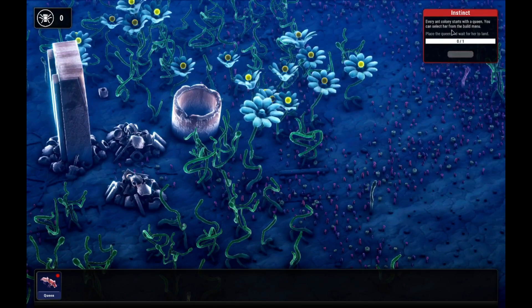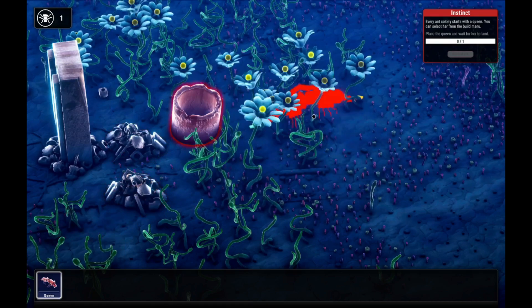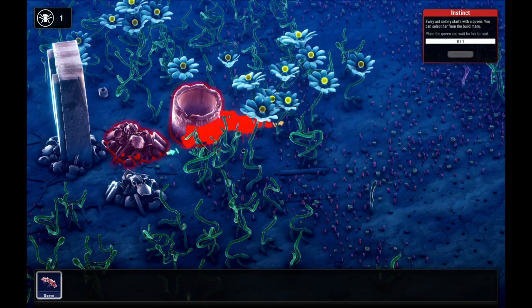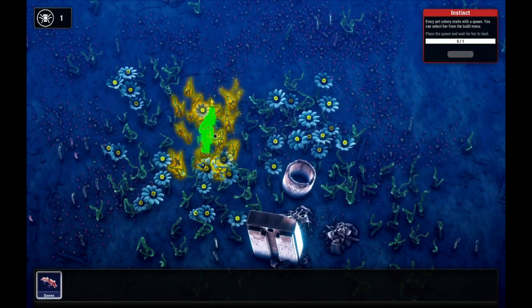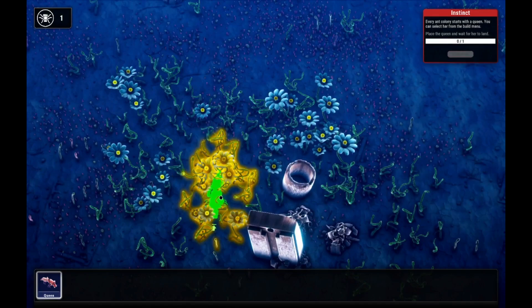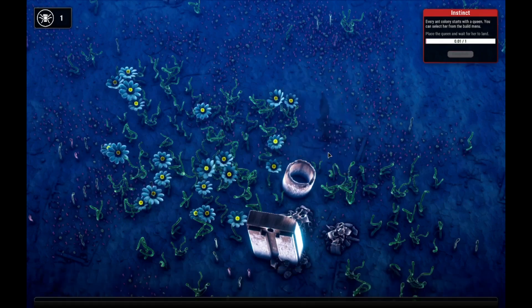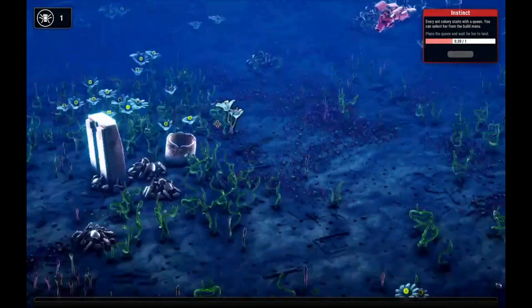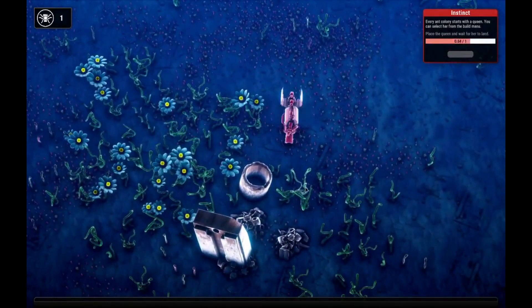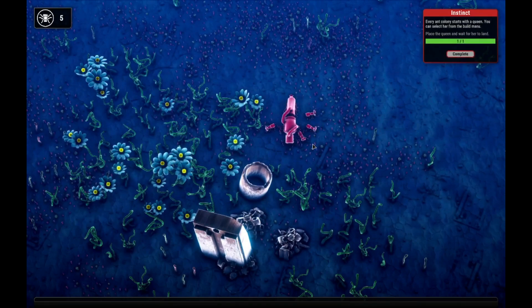Every ant colony starts with the queen — you can select her from the build menu. I can't put it there because there's stuff in the way. I think this hits pretty good — oh, you can place down and then rotate. Did I just destroy that? Okay, cool, we did that.